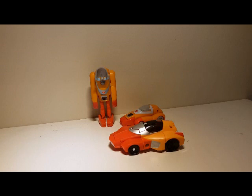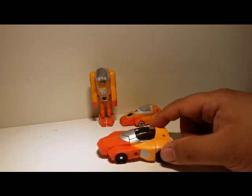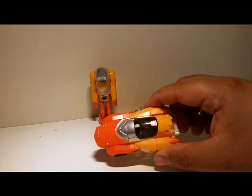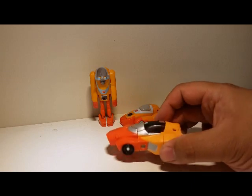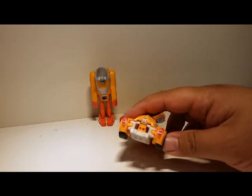Hello and welcome to my review of Titan's Return Legends class Wheelie. As you can see, this toy is predominantly two shades of orange with some silver highlights. It's got transparent smokey black on the window and the wheels, and it's also got red highlights on the tail light.